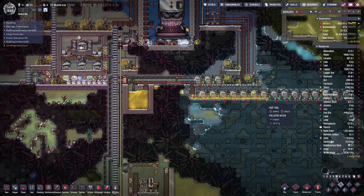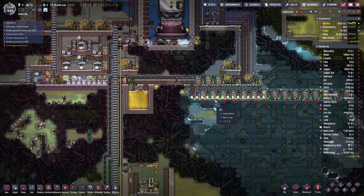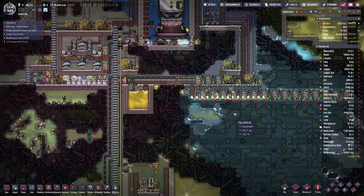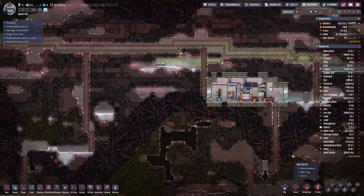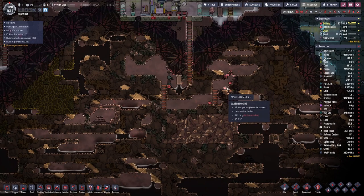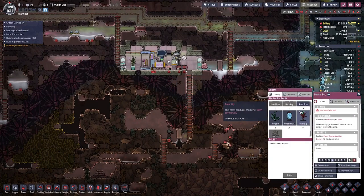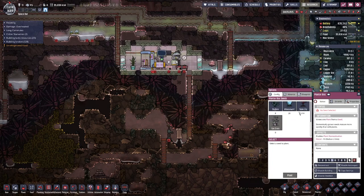Over here it's slightly getting warmer, that's why we sometimes see a bit of molten ice that we can mop up. But I think down here we made quite a bit of progress — we dug out some spore sheet seeds, so hopefully we can plant them in here.